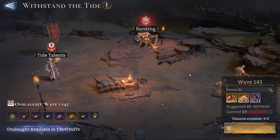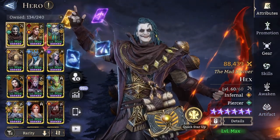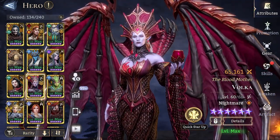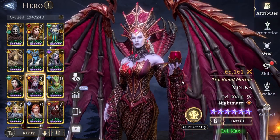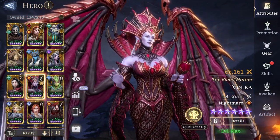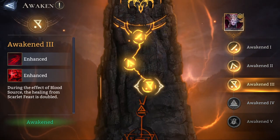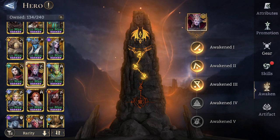As you can see, these stages are called waves and I am at wave 143. Tide has a total of 160 stages and is the only source of awakenings for a legendary hero that you're going to get from the storyline, which is Volka. Volka is a free legendary — you're going to get her from completing the storyline, and the only way of obtaining Volka awakenings afterwards is through Tide. I'm currently at awakened 3, and when I reach Tide 160 I'll receive the extra awakenings required to achieve awakened 5.